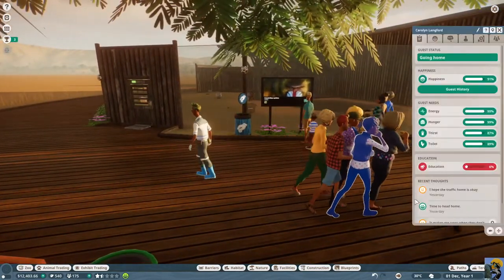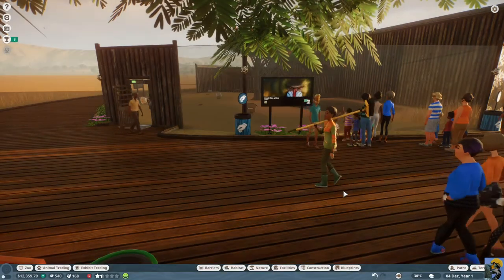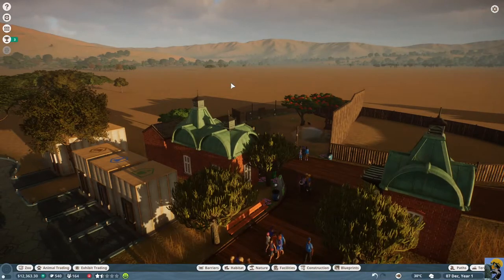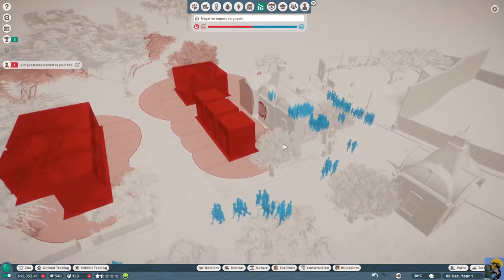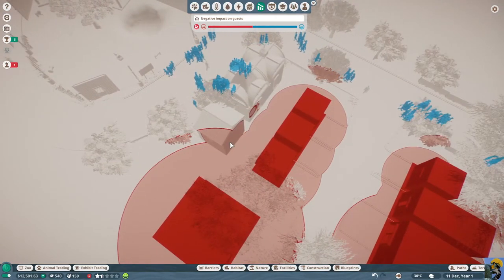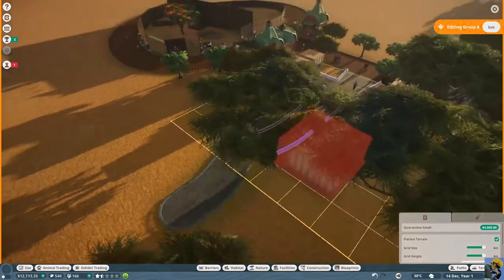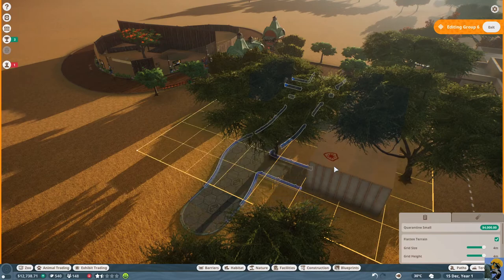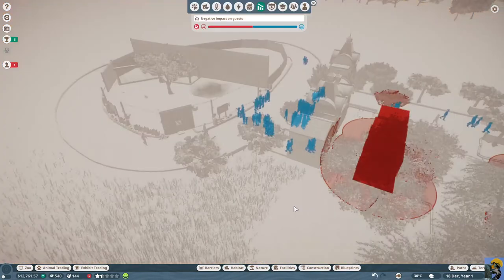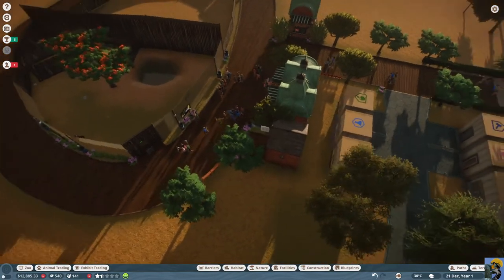They're eating the burgers. Let's check in with the guests. One says it makes him cross when they don't tuck the staff facilities out of the way. I thought I did a good job building the staff facilities in a place where they were not negatively impacting guests. Let me look at the heat map for negative impact — I bet they are affecting the toilet. So I'm going to take this facility and move it over here and tuck it away better. I'll rotate it until it connects and put it there. Now there's no negative impact for people — I think that should be better.